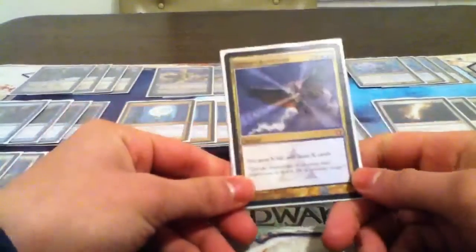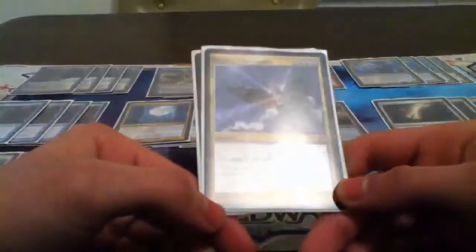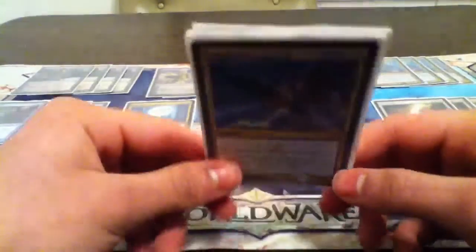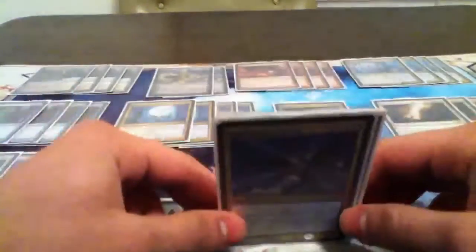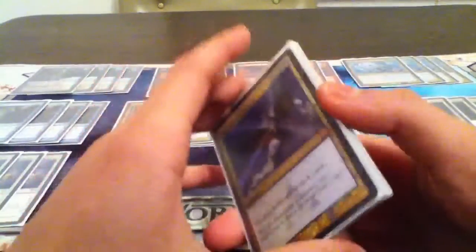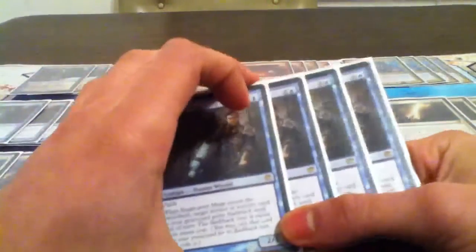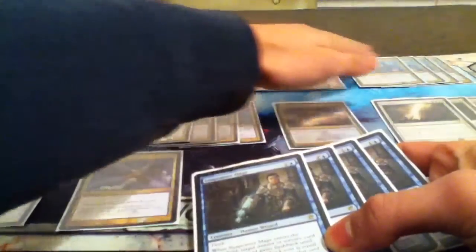Sphinx's Revelation — in my opinion, the greatest card in this deck. It reloads your hand and gives you life. Just when your opponent thinks you're going to die, you play this card, draw a bunch of cards, and you'll find an answer to the board. From there you can rebuild yourself and get in a better position. Our last cards are the only four creatures in the deck — Snapcaster Mage, going to be used to recur spells like Pillar of Flame and Azorius Charm.